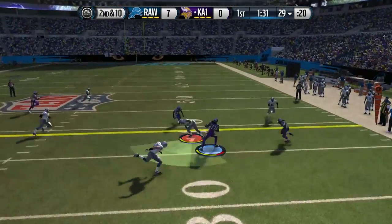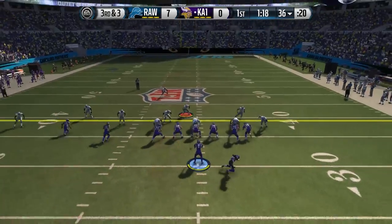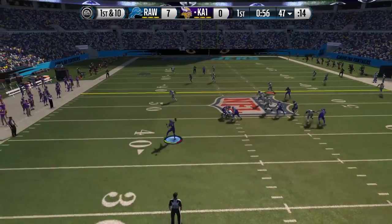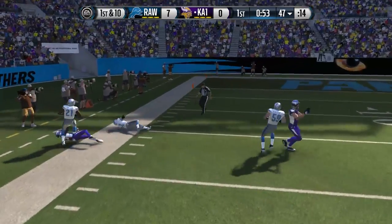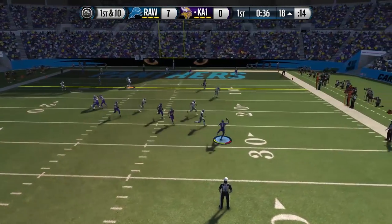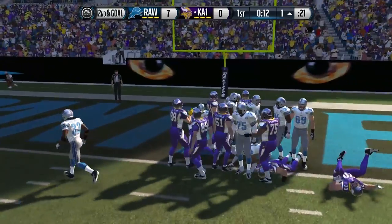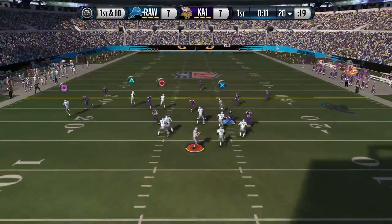Good pass by my opponent on his first play of the game, and then he completes another one for about seven on second and ten. Brings up a third and three, and he completes a streak to his tight end. We've got to make sure we're covering the middle — he wants to go back and forth over the middle. I tried to cover the middle and it left open a guy deep down the sidelines, so he completes a nice pass there for another first down. He is just dotting me up right now with Marcus Mariota. Next play, he runs it into the end zone. Unfortunately we just could not do much on defense on that drive.